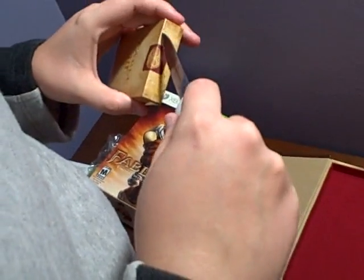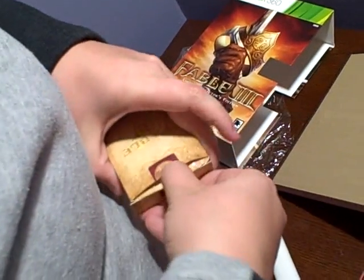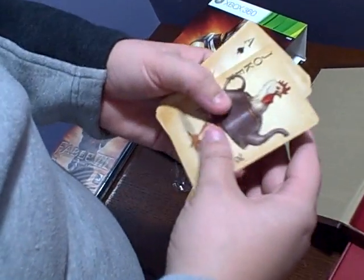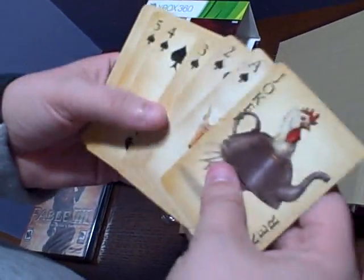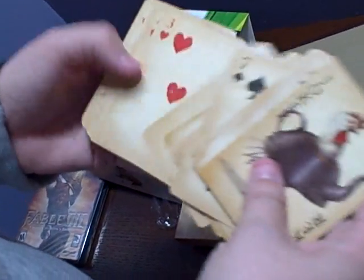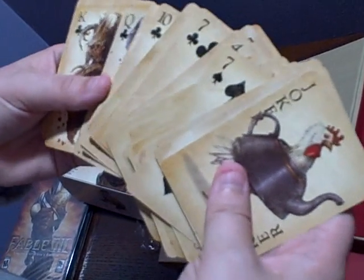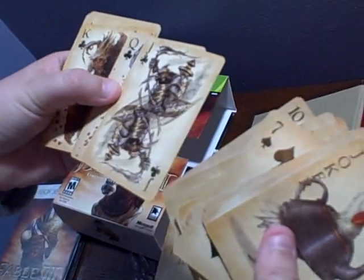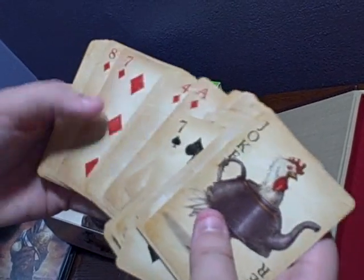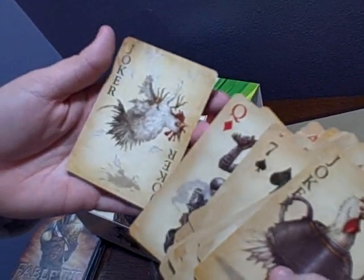Fallout 3 had some, or Fallout New Vegas had some as well. Let's see if these are any better looking. Oh, a chicken and a kettle — that's perfect. So there's not pictures on every one, just some space cards. More chickens. Oh, that guy's kind of cool. I wonder if those guys are in the game. Guess we will find out later. And another chicken — great way to end it.